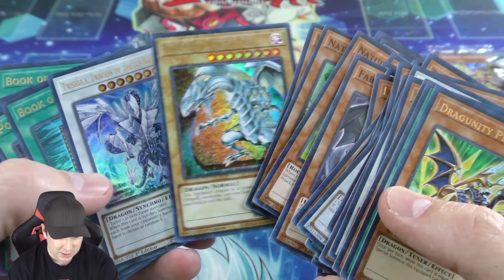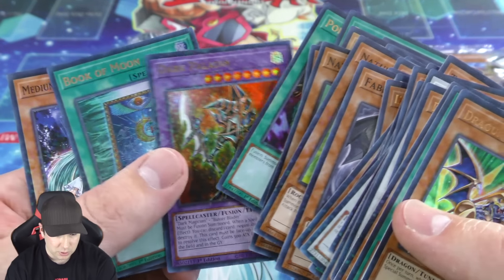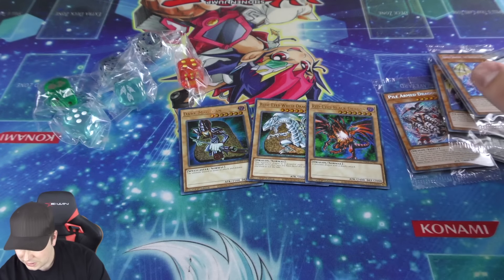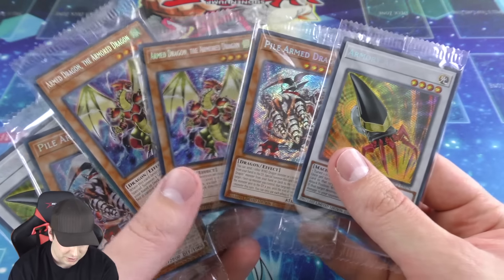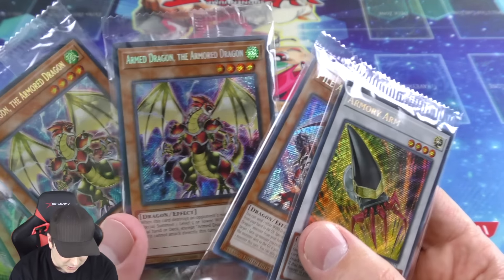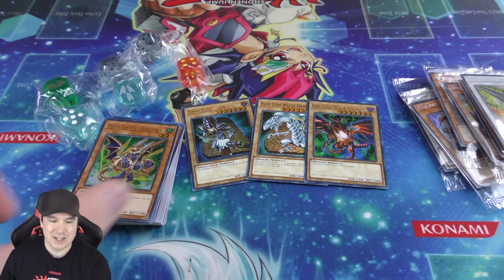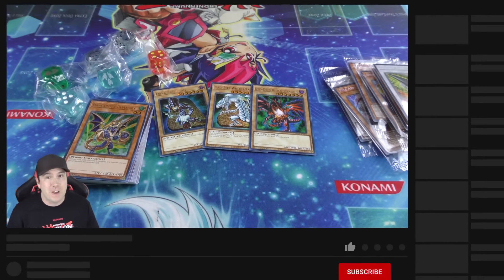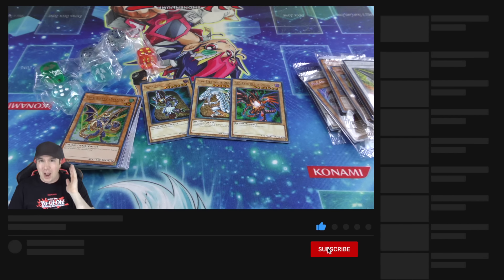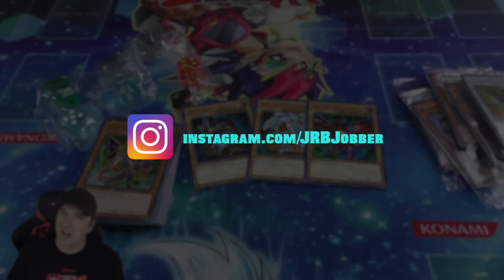Naturia Cherries, another Blue-Eyes White Dragon, Trishula, our third Book of Moon — absolutely amazing. And here are our six secret rares in total — these are so beautiful looking. That is it for today's video. Thank you guys for tuning in — give this video a like, comment your favorite card you saw pulled, hit subscribe and the bell to get notified for future openings. Catch you in the next video — peace and love, Jobber out.